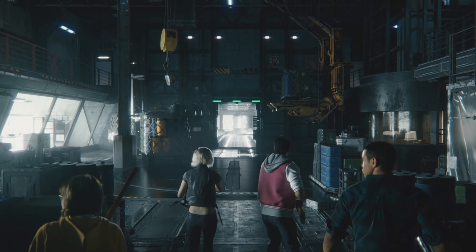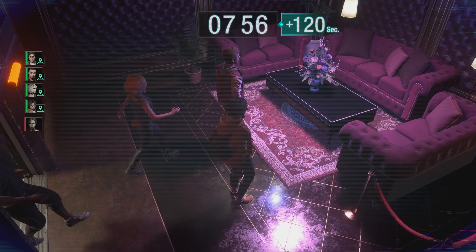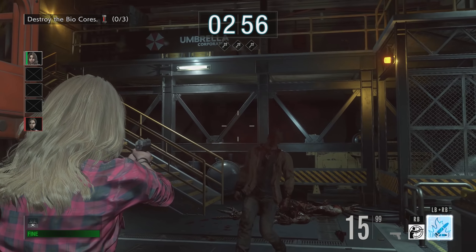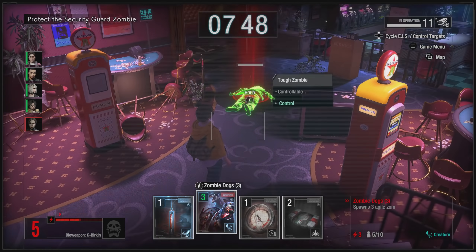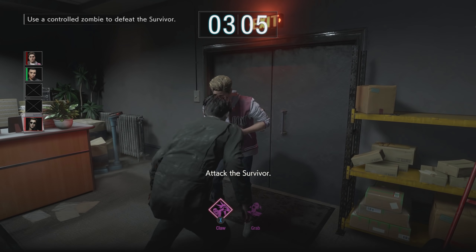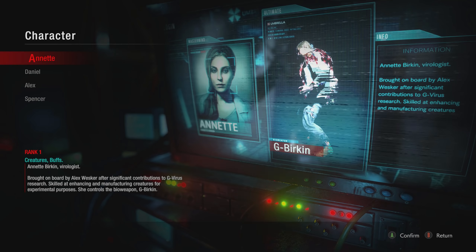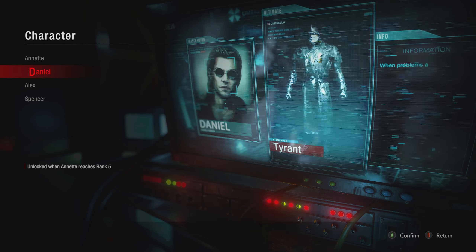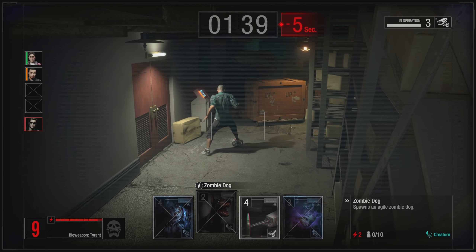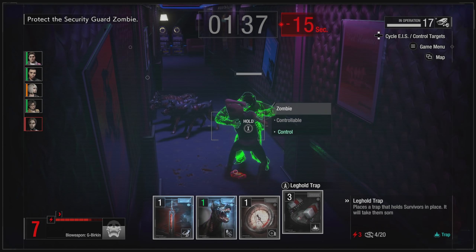The Resident Evil 3 remake isn't the only thing you're getting when you buy the game. To compensate for the short playtime, players are also given access to a new competitive multiplayer game called Resident Evil Resistance, an asymmetrical experience that has a group of four survivors trying to reach a goal while an opposing Mastermind player spawns in traps and obstacles. The Mastermind is essentially given the role of a game designer, dropping in specific traps and enemies around corners. They have access to a handful of different classes, each with their own powerful abilities, and can view the game environment through camera networks and spawn enemies using earned credits. Their goal is to either kill all four survivors or prevent them from reaching the goal within the time limit.